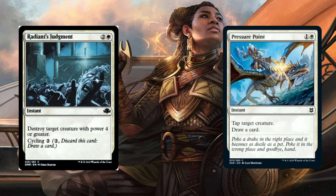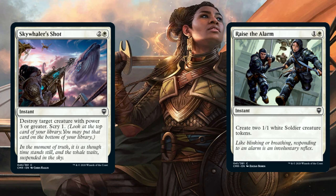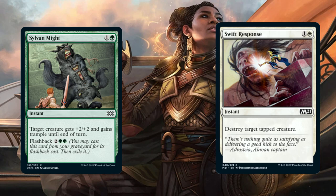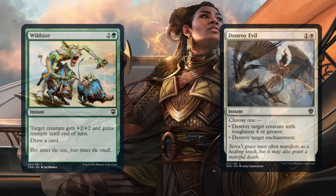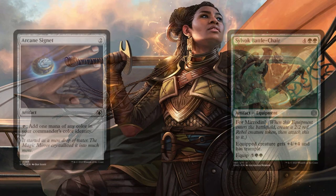Render Judgment and Pressure Point. Render Judgment destroys a target creature with power 4 or greater, and this card can also be cycled to draw a card. For Pressure Point, you tap a target creature and draw a card. Skymarcher Aspirant and Raise the Alarm. Skymarcher Aspirant destroys a target creature with power 3 or greater, and you Scry 1. Raise the Alarm creates two 1/1 White Soldier tokens. Sylvan Might gives a target creature +2/+2 and Trample until end of turn, and has a Flashback cost. Swift Response destroys a target tapped creature. Wild Size gives a target creature +2/+2 and Trample until end of turn, and you draw a card. Destroy Evil destroys a target creature with toughness 4 or greater, or destroys a target enchantment.